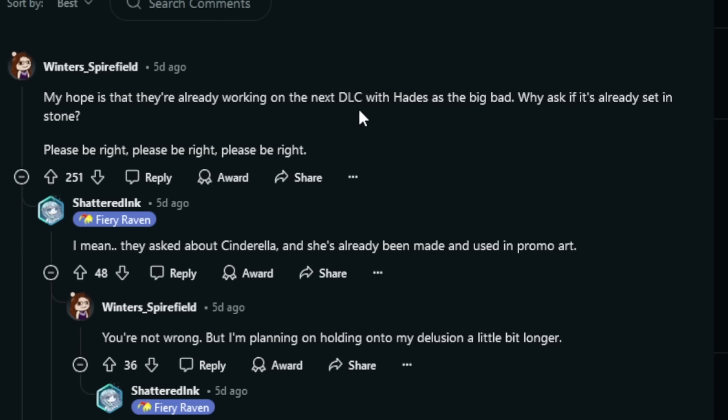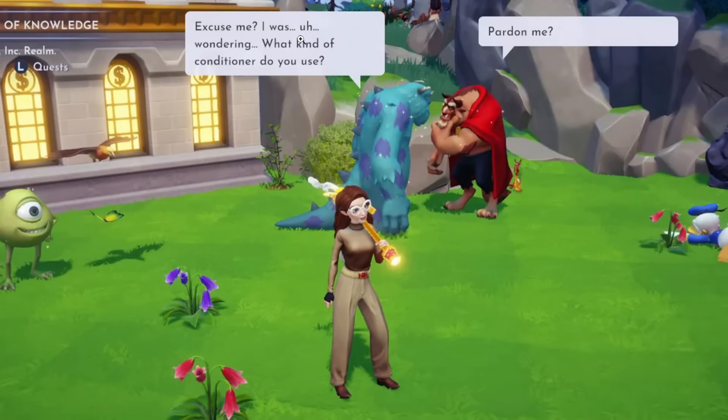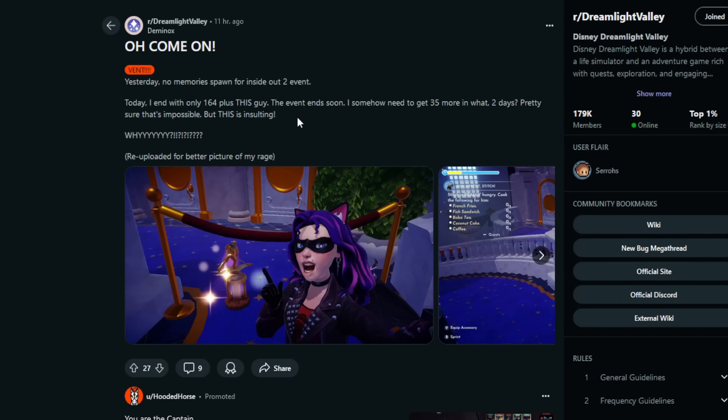Winter Spirefield said: 'My hope is that they're already working on the next DLC with Hades as the big bad — why ask if it's already set in stone?' I kind of agree — maybe they already have it in the works. We got Jafar with the first one, maybe Hades is going to be the big bad in the next one. They've given so many Hercules items already and hinted towards it that they could be prepping us for a future expansion. On a lighter note — Sully asked Beast: 'Put me on your hair routine,' and Beast said: 'Excuse me, what kind of conditioner do you use?' It's too funny that the two hairiest characters in the game are literally discussing their hair care routines.